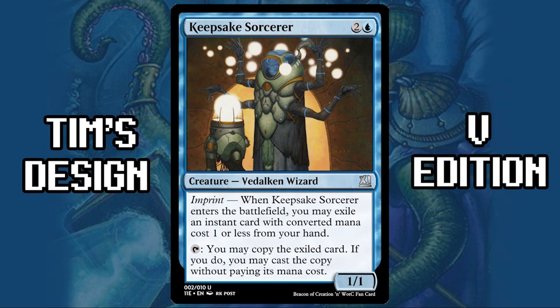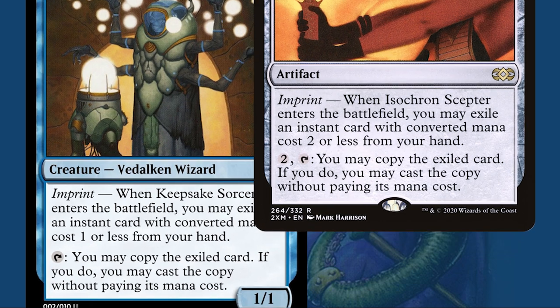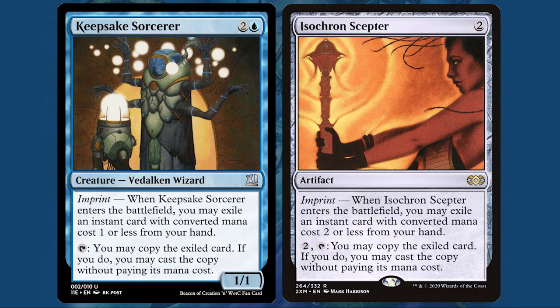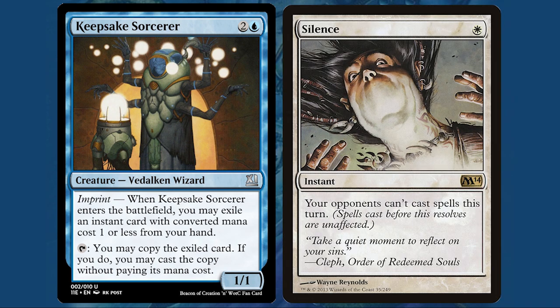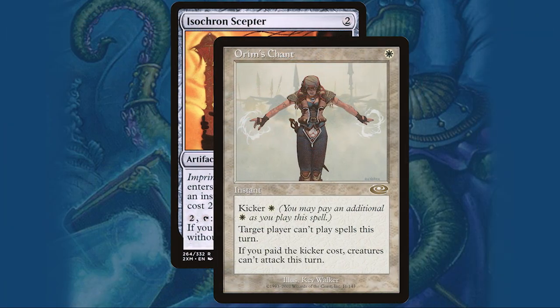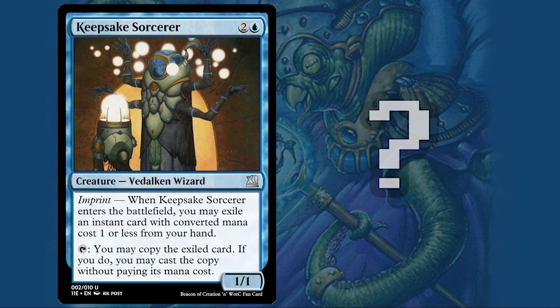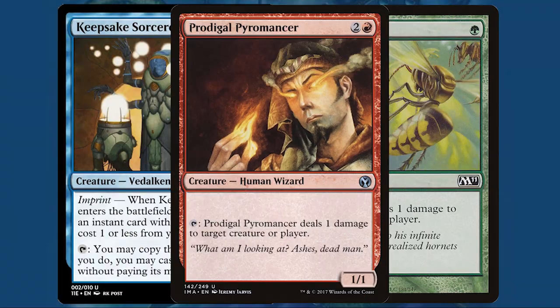My fifth edition is Keepsake Sorcerer. Imprint: when Keepsake Sorcerer enters the battlefield, you may exile an instant card with converted mana cost one or less from your hand. Tap: you may copy the exiled card; if you do, you may cast the copy without paying its mana cost. It's basically Isochron Scepter on a creature — we can't quite get up to two mana, but we trade that for cheaper activation. We're a little more vulnerable because we're on a creature. The ideal spell to imprint would be Silence. Tinker to Isochron Scepter, Orim's Chant — though Hornet Sting is technically the answer.